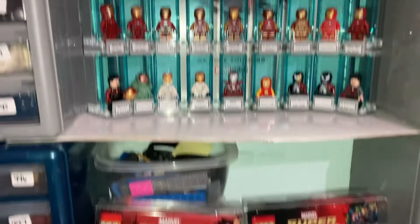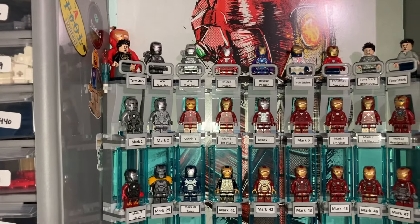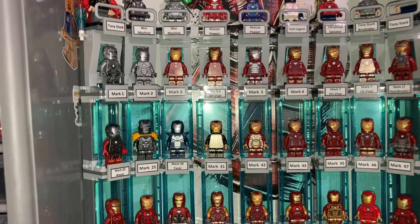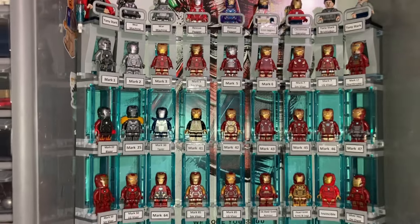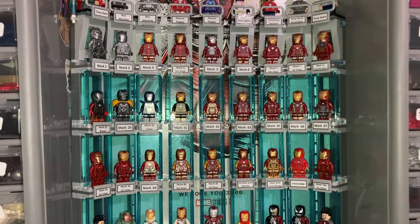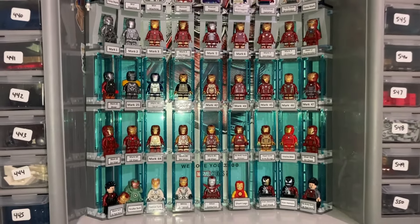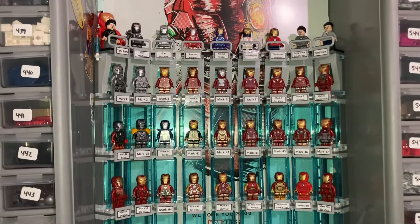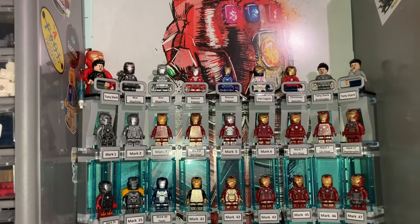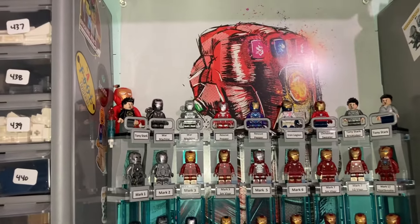Down here we've got the Iron Patriot. He's down there. We've got a couple of War Machines up there. I looked into getting all the War Machines and I think there's only five different ones, maybe six, and I have half of them. One of them is pretty pricey. One of them came in that Bricktober with the Tony Stark. So maybe we'll do that next, or maybe I'll find the other Tony Starks. But regardless, once I figure out what I'm going to do next, I may have to add another row to the Hall of Armor — probably drop the War Machines and the Rescues down and then put the Tony Starks across the top.